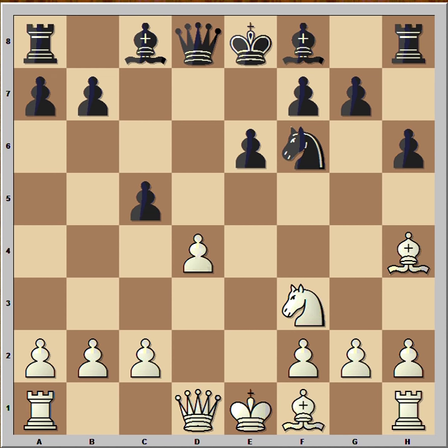In this position the most common move is bishop to c4, but Anand didn't play that. He played knight to e5, tempting black to capture the pawn on d4. Black can capture it with the pawn or with the queen, but he played a6.